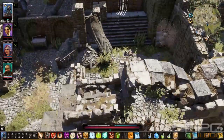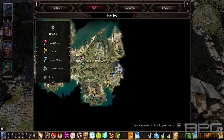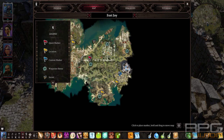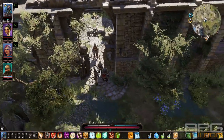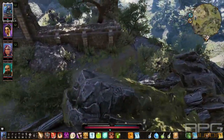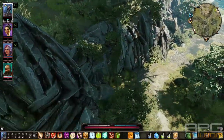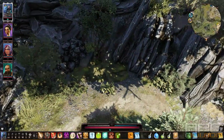Here is the full walkthrough of Gargoyle's Maze. The maze can be located over here on the map. When you get to this location, you will talk to this Gargoyle statue - he will ask you who you are. To get to that area, you can use these vines over here.